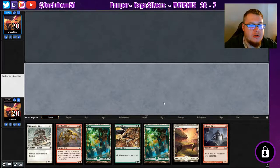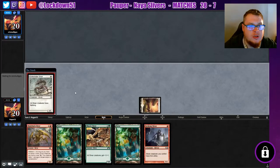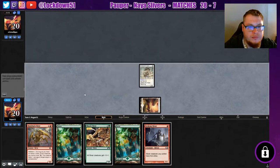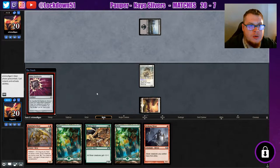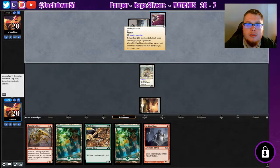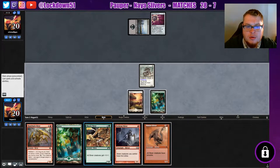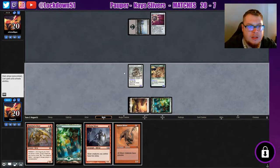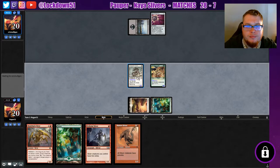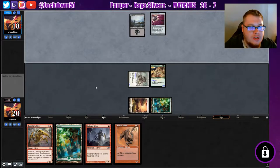Opponent mulligans — wait and see if they mulligan. They do not. Swamp, now spell bomb — yeah, okay, it's the worst version of relic. We're getting all these red cards. Oh my gosh, all our red cards. This is starting to become a problem. We have no way to play these yet; need to top-deck a gem hide.